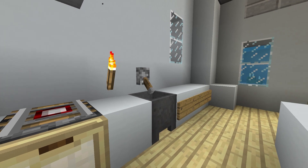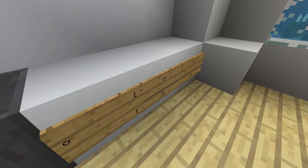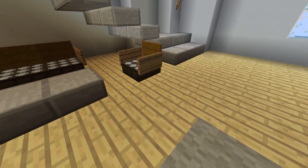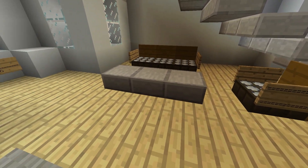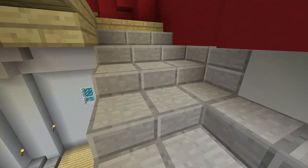A really simple way to create cupboards and drawers, which Wild One has used, is to put markings on signs. The chairs are made using daylight sensors and again, signs with patterns on them. And then on the back we have a painting.